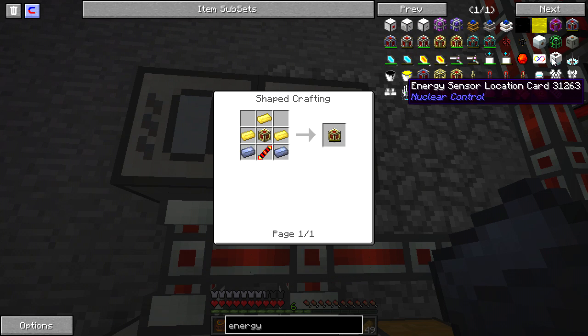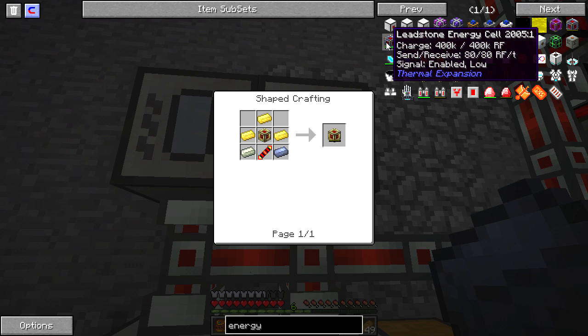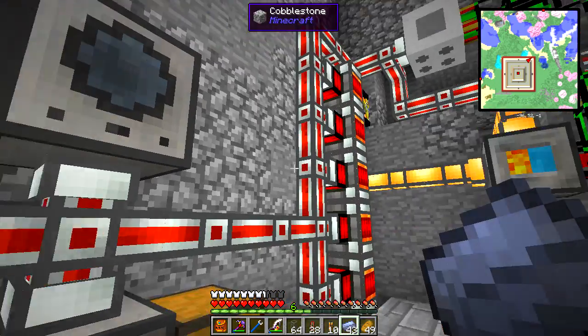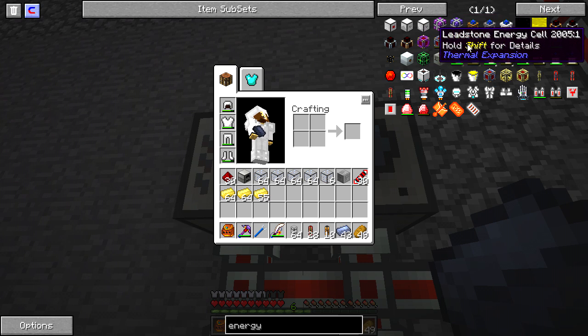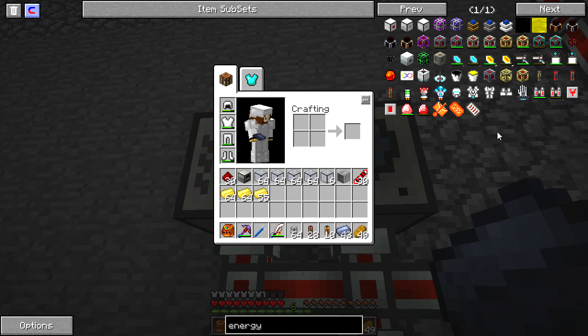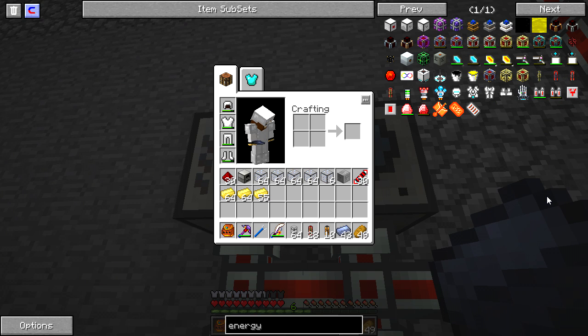That's what these energy cells are designed to do. The basic leadstone one — the one that I've been attaching to my tools — holds 40,000 redstone flux and can send and receive 80 a tick. Remember, 80 is how much any one of these engines makes. The hardened energy cells send and receive 400 a tick, right in line with the conduits I've been using, but it only holds 2 million redstone flux — that didn't seem worth the effort given my steady energy supply. But now these redstone energy cells are within my reach, and they're the second highest tier.